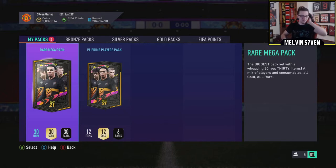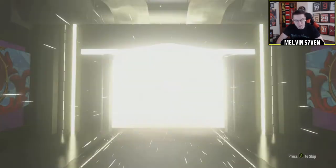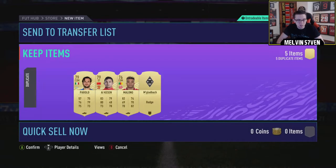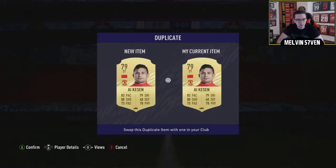I'm going to open the 55k pack first because I feel like with the limited possibilities in the Premier League one, that's probably better. Not even a board in a 55k pack — what does it take for me to get a walkout, man? We're going to swap just in case there are tradable ones, and wow, there actually is. That's quite surprising.